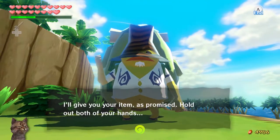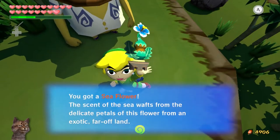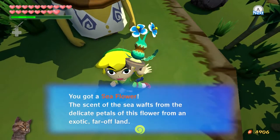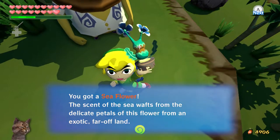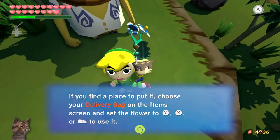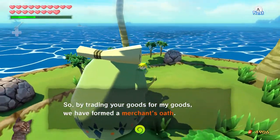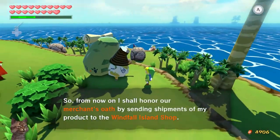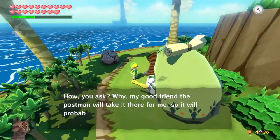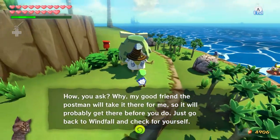He gives the item as promised. You got a Sea Flower — the scent wafts from the delicate petals of this flower from an exotic far-off land. By trading goods we've formed a merchant's oath, and from now on he'll honor it by sending shipments to the Windfall Island shop via the postman. So I could go back to Windfall and see that Zunari is now selling the sea flower, but we should keep trading.